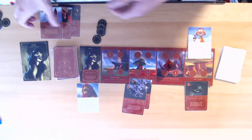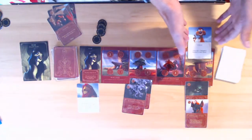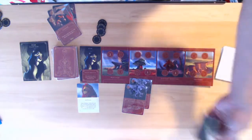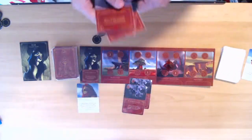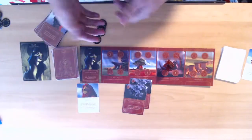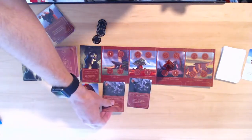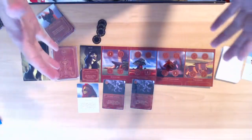The way you vanquish heroes is by playing allies out that have strength greater than or equal to the particular hero, and then you just vanquish them — they go away, you discard your allies and all that. This game is a lot about card management. You're going to be taking cards from your hand and using them to manage your realm to try to accomplish your unique goal. All of these different villains have very similar actions — whether it's playing cards, gaining power, discarding cards from hand to open up for new cards, as well as moving allies and items around. That's essentially all this game is: card management.